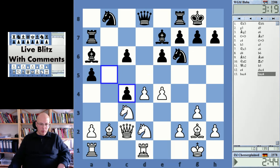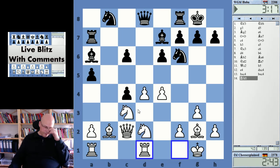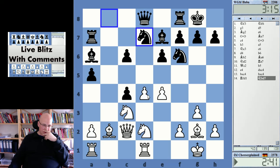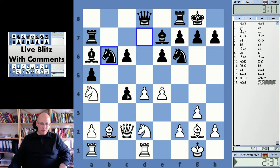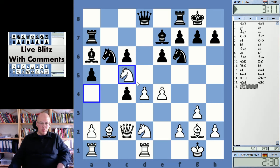Yeah, maybe rook d1 first. Taking on d4 is not really on. She had c3 if I would have played knight a4 immediately. Yeah, here knight c5 looks like an interesting move. That's annoying - she doesn't want me to take on a6, I think, and it's a little bit uncomfortable here.